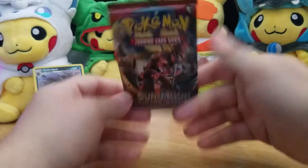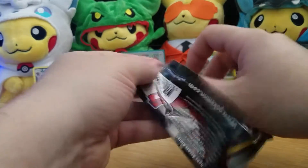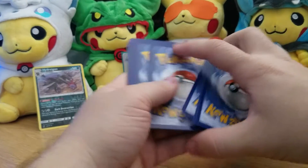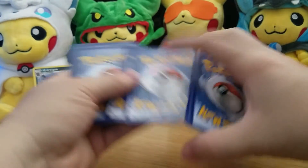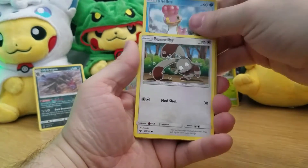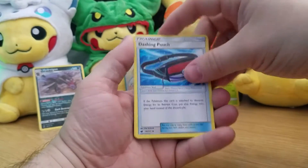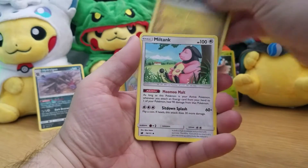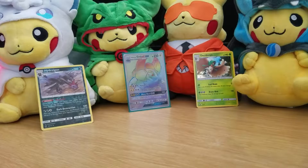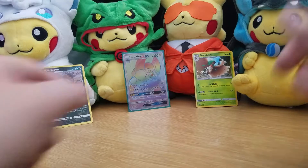And we end off with a Buzzwole hack. Hakamo-o, Miltank, Haunter reverse, and Hydragon regular rare.